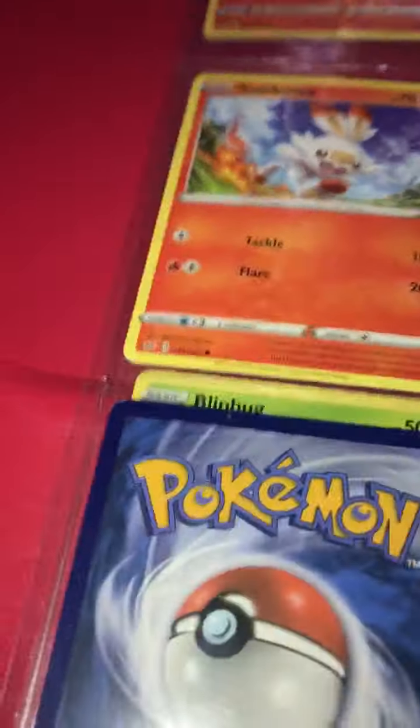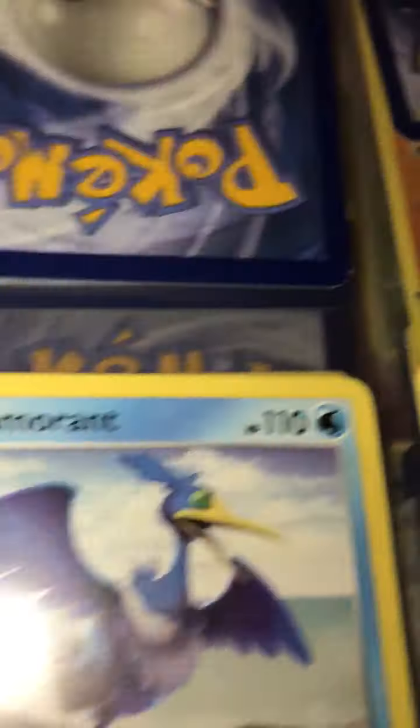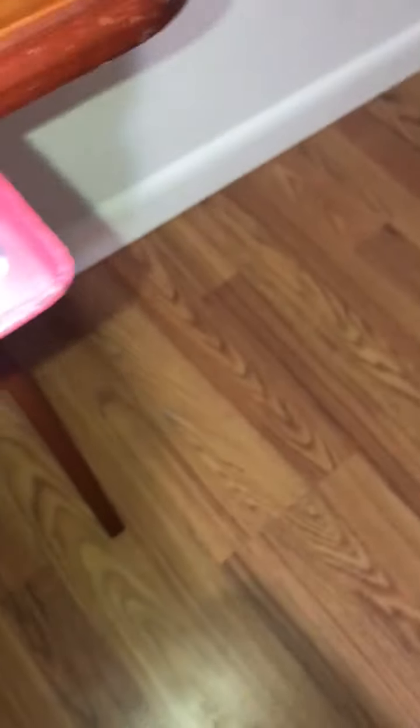I got Scorbunny. You guys may not know this, but I love Scorbunny — he's my favorite Pokemon. Ever since he came out I've changed my favorite Pokemon, and now he's my favorite. We have this Manateen, Cramorant — I forgot his name for a second — and then we're on to the electric types.